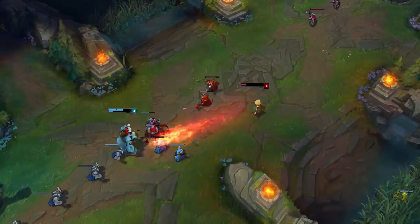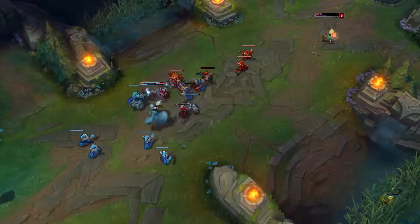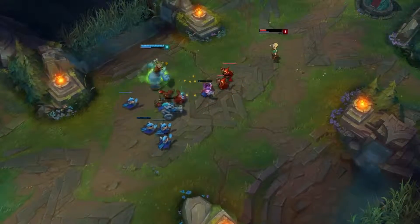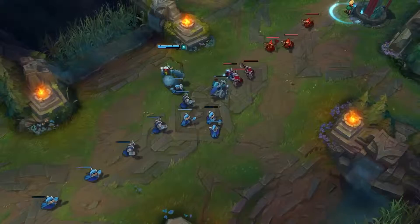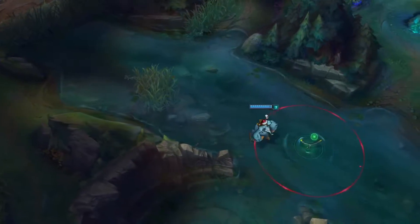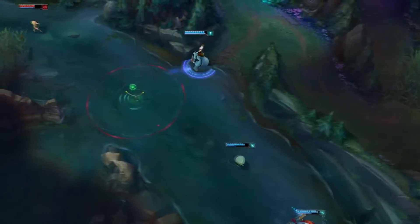The main reason why Nunu is such a big counter to Annie is because they are practically the same, but you just have insane sustain. His E poke is stronger than Annie's, and your Q can just sustain you after she pokes you. Every time I face Annie, about 50% of the time, Annie goes AFK. They just can't do anything — they just stay on their tower and that's it.